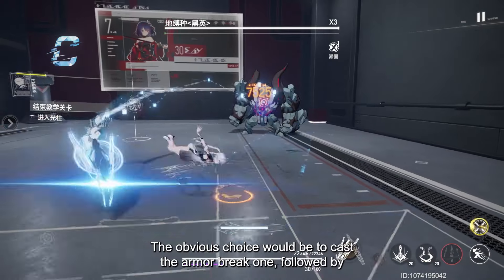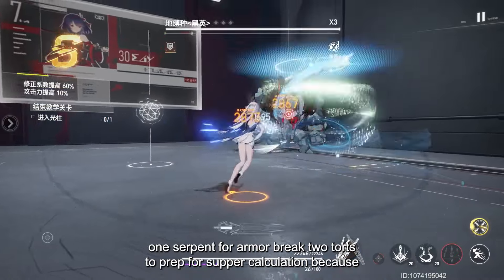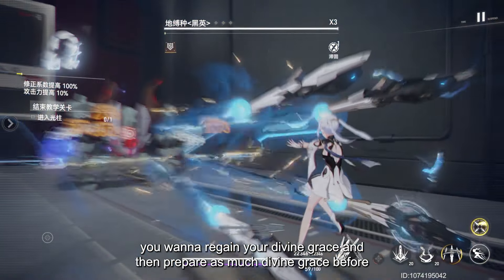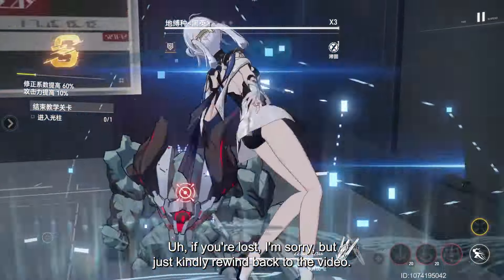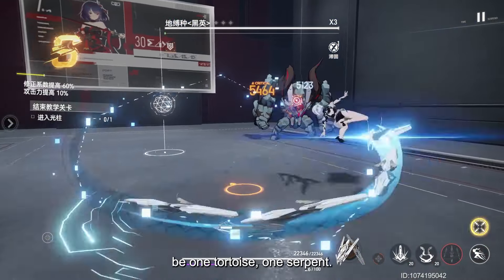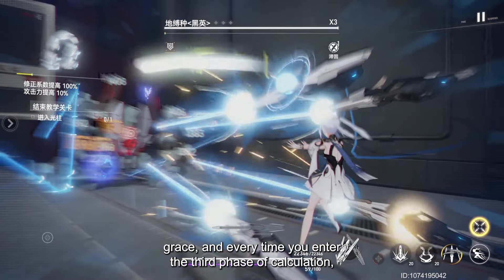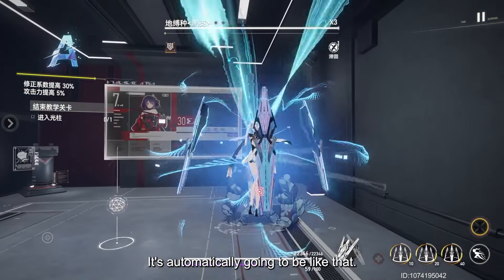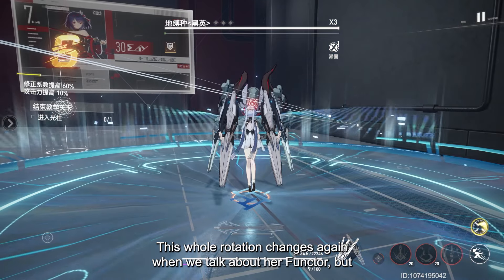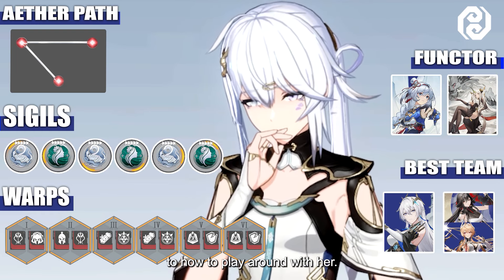For rotation, the obvious choice is to cast the armor break first — so that's 1 Tortoise + 1 Serpent — then use 2 Tortoise Marks to regain Divine Grace and prep for Super Calculation, which is the third phase. Every time you enter the third calculation phase, it automatically becomes Super Calculation. Go try her in the training field to get a feel for it. This rotation also changes when you have her Functor, but the basic principle is simple once you pay attention to how she plays. If you're lost, rewind the video.